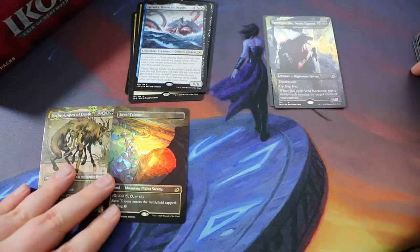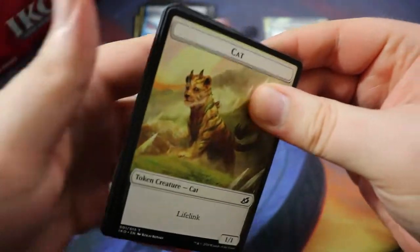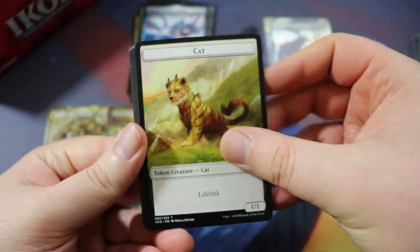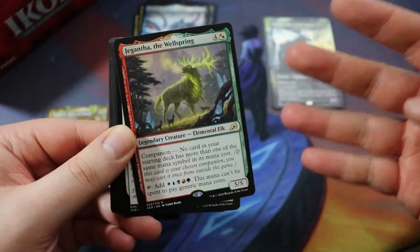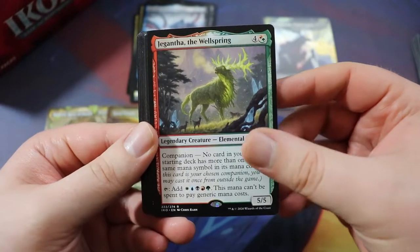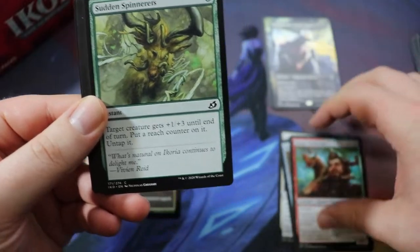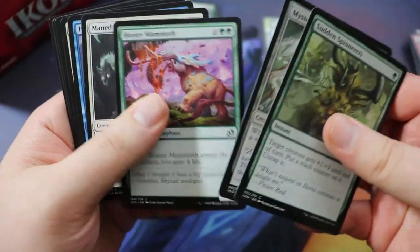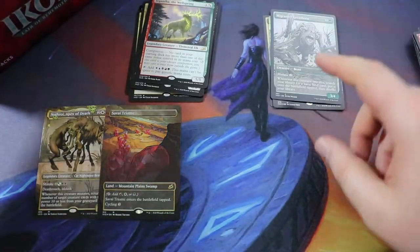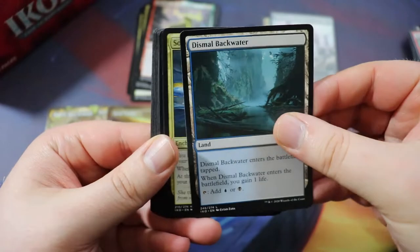I'm going to put all the rare alt arts down with the mythics — they are just that spicy, especially the Triumph. I got a foil Triumph in the other box, a foil alt art Triumph, a regular alt art Triumph, and four regular Triumphs, one also foil. We have Jegantha, the Wellspring — a pretty cool companion card. We have Keen Sight Mentor, Raugrin Crystal, Proud Wildborn Wonder. Migratory Greathorn — I think this card's actually going to be really good for our deck. I really like the mutate mechanic and I think we could do some good work with it.